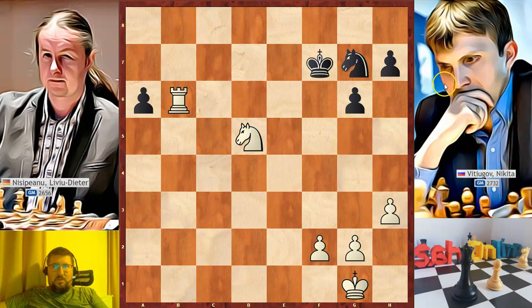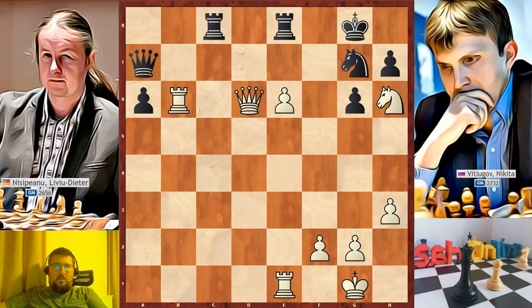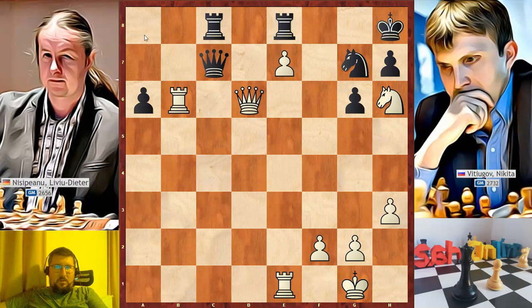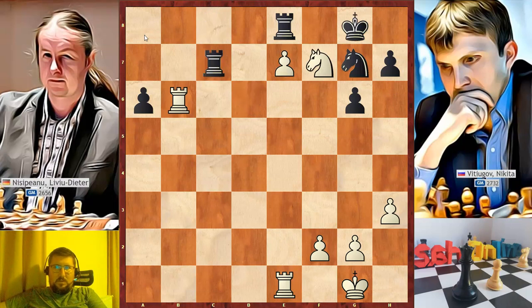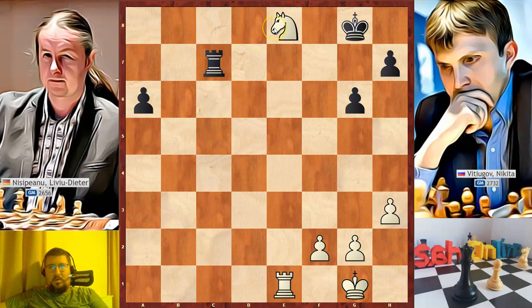Instead, white decided to repeat the position again and played knight to f7 check, king to g8, knight to f6 check, king to h8, and now he pushed e7. Black continued with queen to c7, trying to exchange queens. Nisipiano gave another check, king to g8, and now he exchanged queens. After this move he played knight to d6, and in this position black resigned. A possible continuation would be rook e takes on e7, rook to b8 check, knight to e8, rook takes on e8 check, rook takes, knight takes on e8 — white is a knight up.